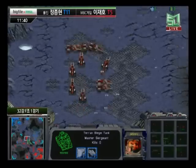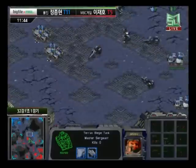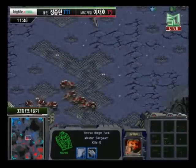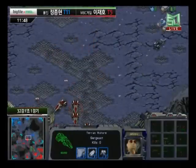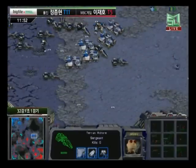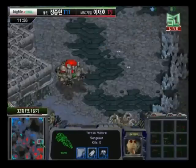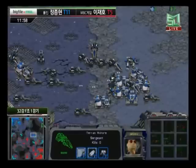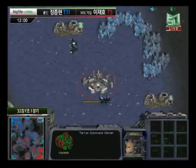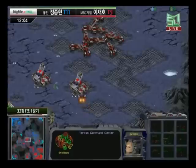Both players have their third bases up and it seems like MVP is going to try to pick up the upper right-hand position — the double gas. It seems like both players are going to evolve by taking the north and south sides of the map respectively. The 6 o'clock base does not have any minerals, but the corner bases — which Light is now going to go for — have double gas. So you still get four gas geysers and four mineral fields to mine from.